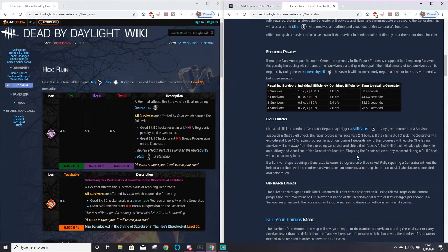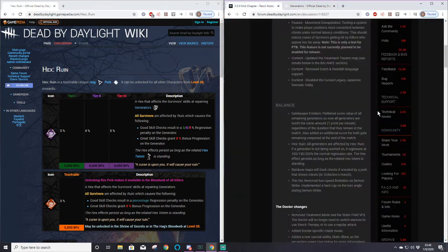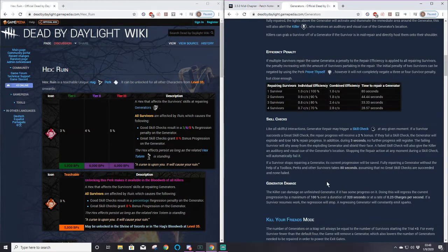Let's look at the generator regression. Assuming everyone's running tier three - 200% regression rate - the second survivors get off a gen, it starts regressing at a 200% rate. The 100% rate is 0.25 charges per second, so the 200% rate is half a charge per second. Roughly, it'll take 160 seconds for a generator to fully regress.